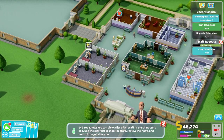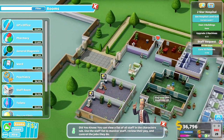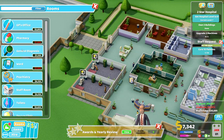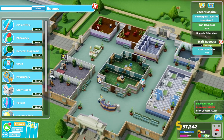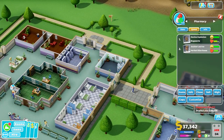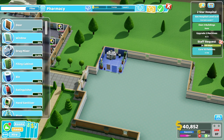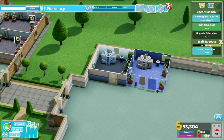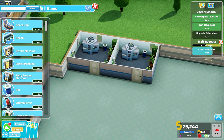Upgrade two machines — this one's the first, that's the second. And we need level 8, so we need a few more rooms. Could use another ward or another pharmacy. Let's get another pharmacy — let's copy that, no need to build the rooms all the time myself. That's level 8 for us, and we just need to upgrade two machines which is already on the way.